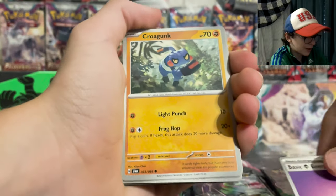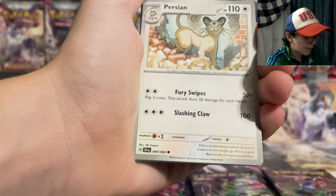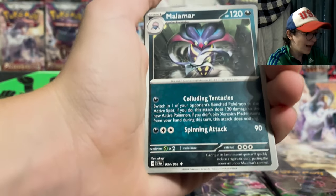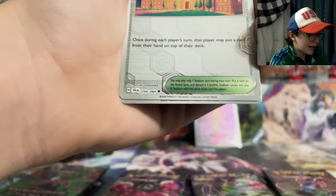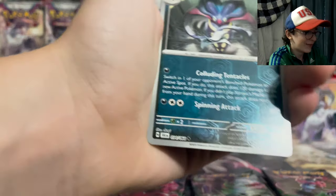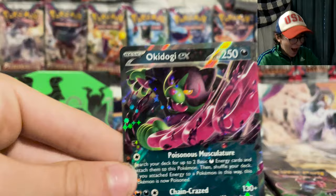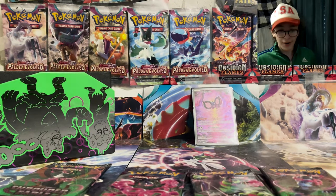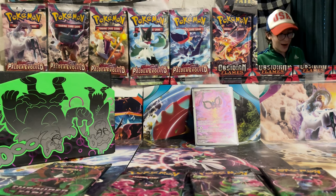Basic Psychic type energy, Croagunk, Golbat, Persian, Dust Gloves, Hourglass, Crobat, Academy at Night, Malamar. Oh look at that — Okie Dokie EX! Look at that, alright, that's nice, I like that.